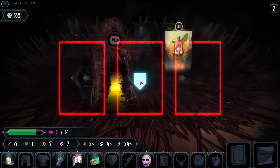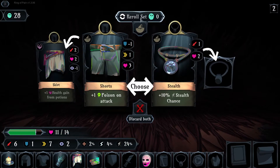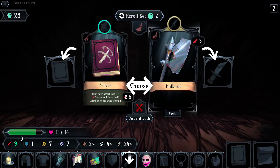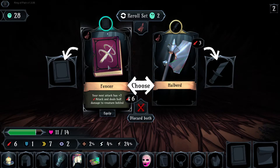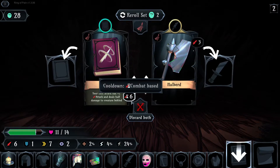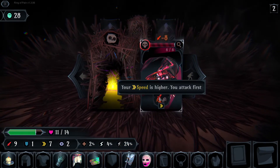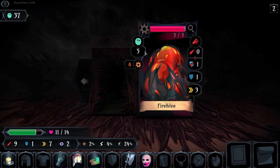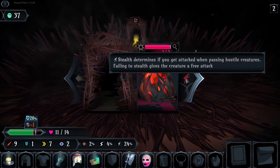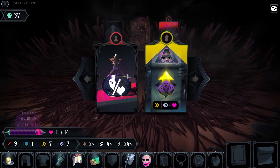We get to upgrade something — we'll take defense because we desperately need it. Shorts gives us poison, or a stealth amulet, or we could reroll it. Let's reroll. A halberd gives us plus three attack, or fencer — your next attack has plus two attack with a six-turn cooldown, or the halberd which gives me plus three attack. Let's take the big axe. This guy — killed him, killed him, just like that. We can follow the same paths we've done before.